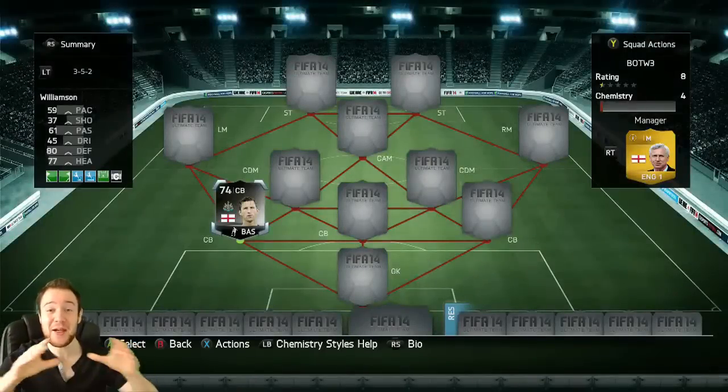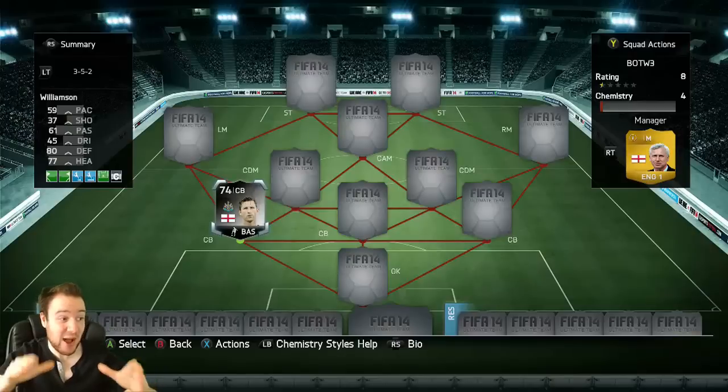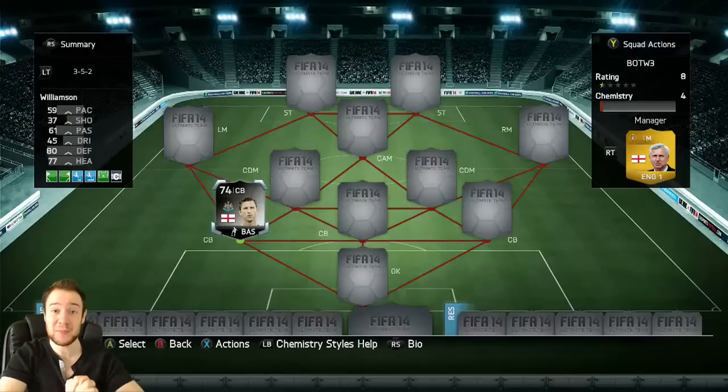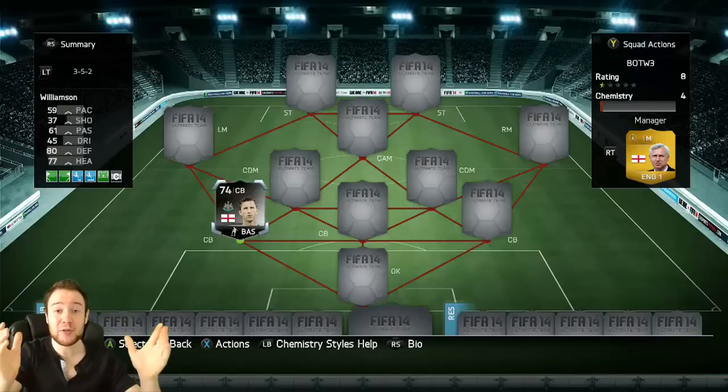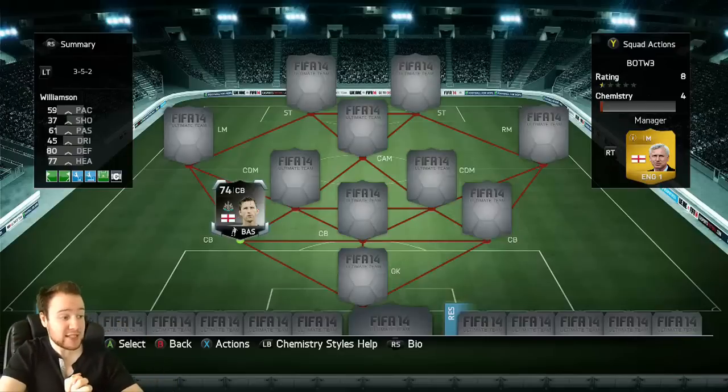What's up guys, Fuji here and welcome back to another episode of Build of the Week. Before we start, if you're looking to purchase any Ultimate Team coins, make sure to check out officialutcoinstore.com — all links will be in the description below. On checkout use the code 'coins' for an extra three pounds off every 300k plus order. Very cheap, very fast and reliable, lads — go check them out.